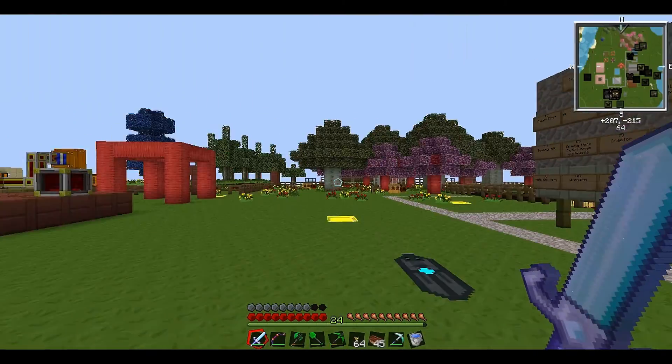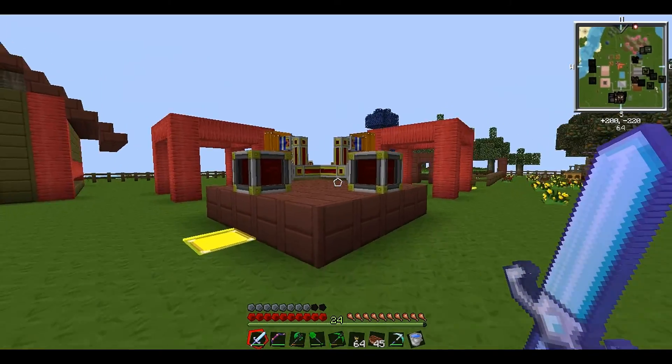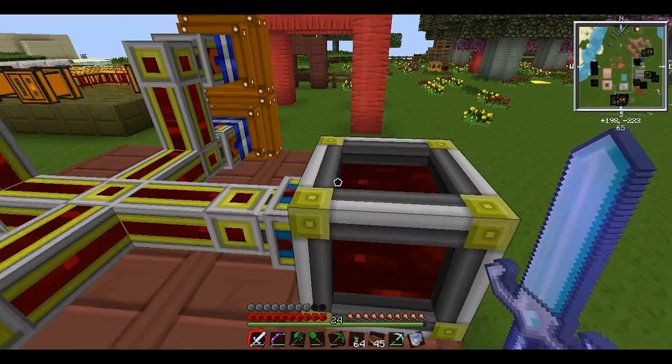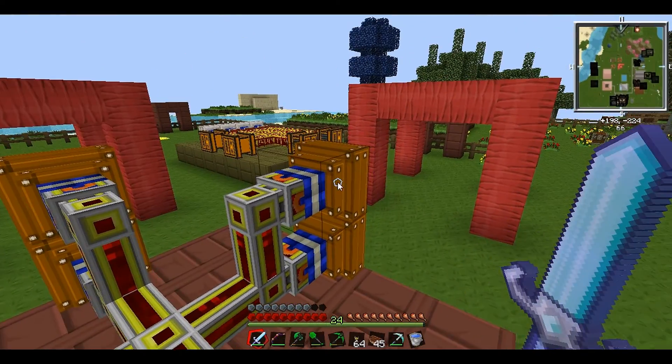Hey guys, welcome back, this is MrWozHD. Following up from last episode, we've managed to get one step closer to making this awesome looking power plant. We've got our redstone energy cells and the redstone energy conduits, so it's all looking good so far.